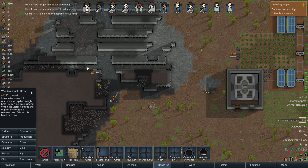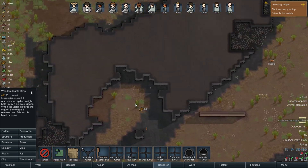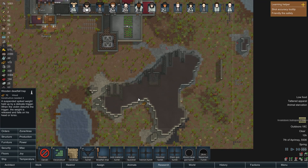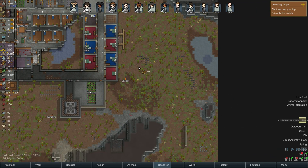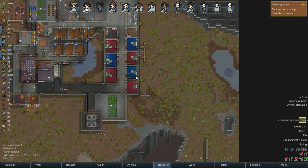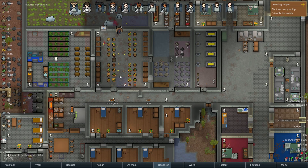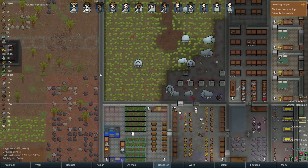So anyone who comes in this side of the map will run through this gauntlet of deadfall traps, maybe a couple down this end as well. They usually come in from around here and work their way through, but I guess we'll have to find out.